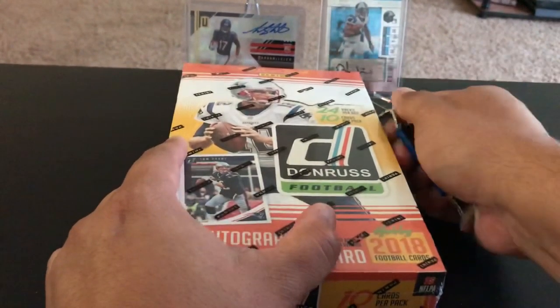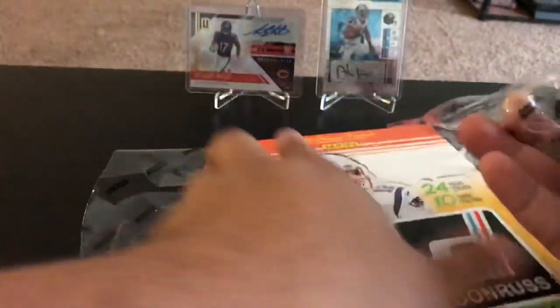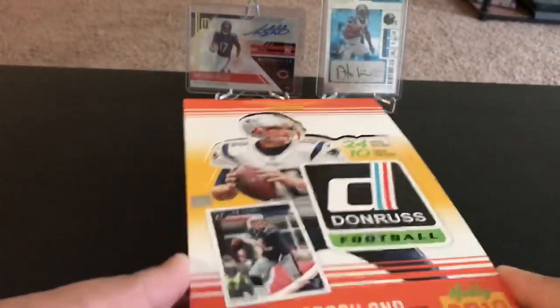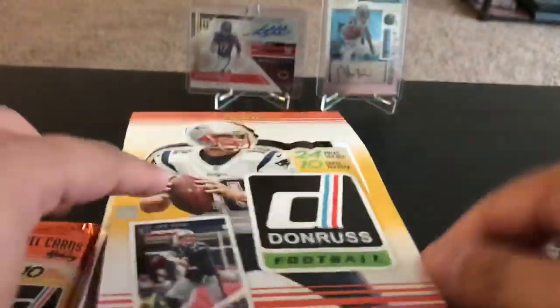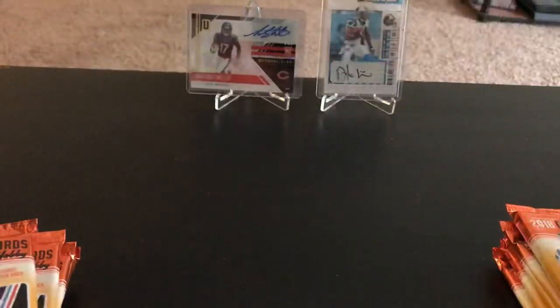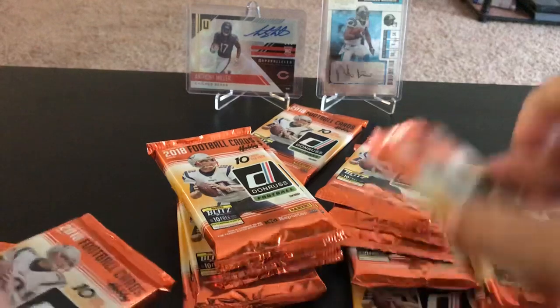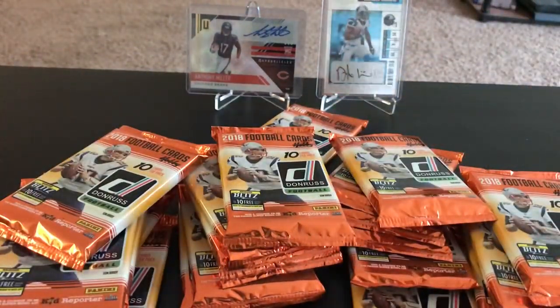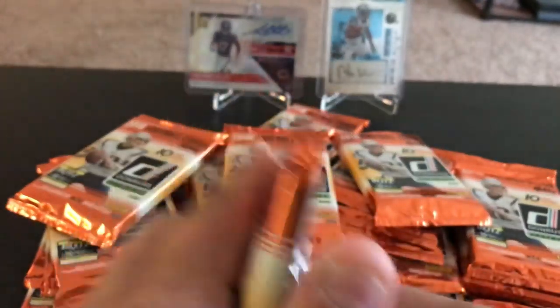We got 24 packs in the box, 10 cards per pack, so it's gonna be a lot of cards. We'll try to make this video as quick as we can. There's gonna be one auto and one mem per box, and maybe we can hit the guy on the box — he has an autograph in this product, so that will be kind of a crown jewel hit. So like I said, a ton of packs, so much so that they're taking up the whole screen. You got D'Angelo Williams and Anthony Miller in the background.